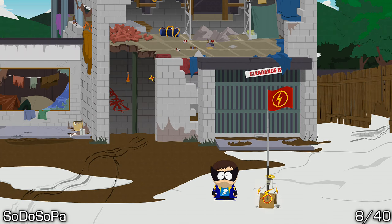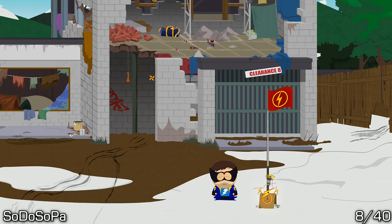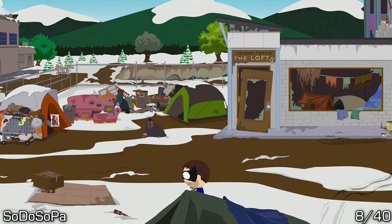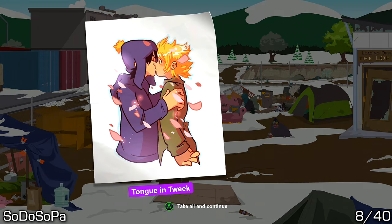Next we are in Soto Sopa for number eight out of 40. This area is one of the last areas to be unlocked in the game as you progress through the story, but once you unlock it it's pretty easy — just walk up to the tent and pick it up.